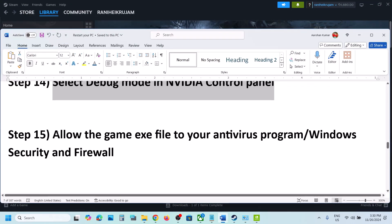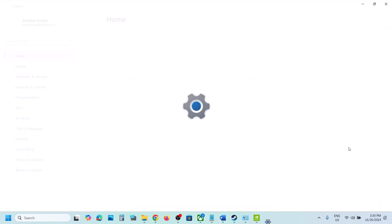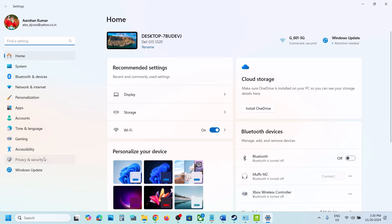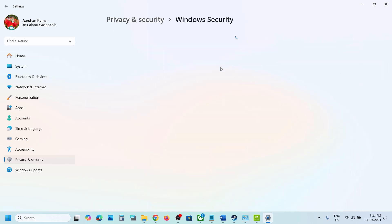The next step is to allow the game exe file in your antivirus program. If you have a third-party antivirus like Avast, Bitdefender, or McAfee, add the game exe as an exception. If you're using Windows Security, open Windows Settings, go to Privacy and Security (or Update and Security on Windows 10), click Windows Security, then Virus and Threat Protection.